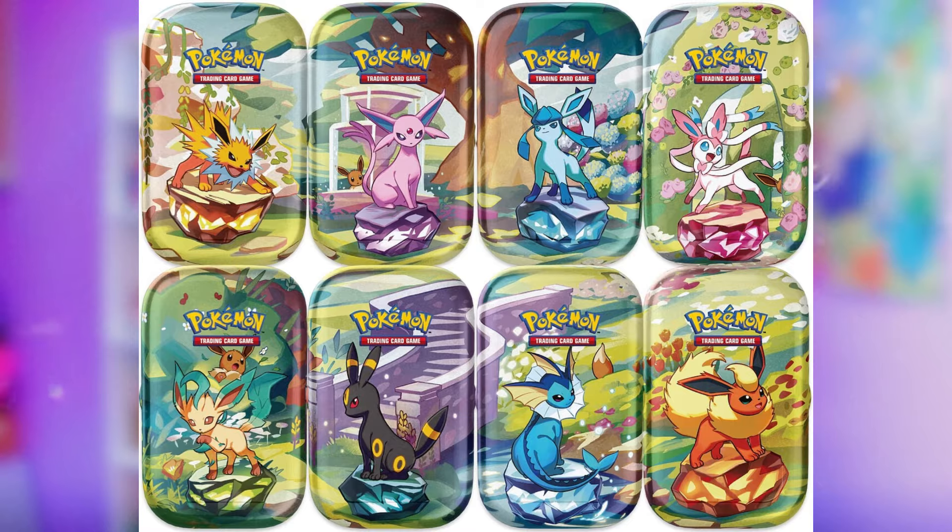Our next wave of product releases for Prismatic Evolutions will come out February 7th, and this will include the mini tins and the surprise box. The mini tins will include two booster packs, one art card, and one coin. The surprise box will feature four booster packs, four dividers, and one randomly selected promo card featuring Eevee or one of the evolutions. This is a really interesting product — the concept of a mystery promo card is really intriguing.